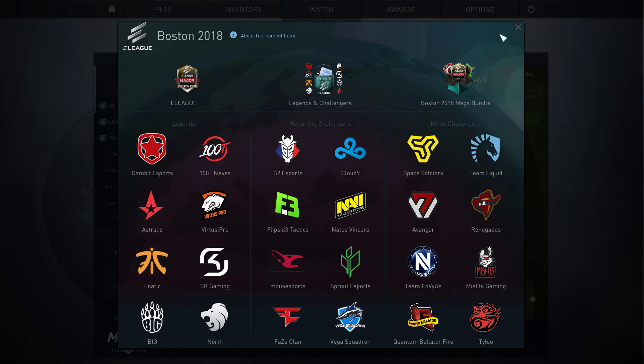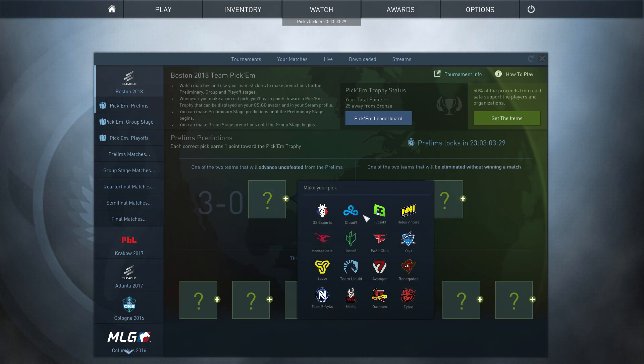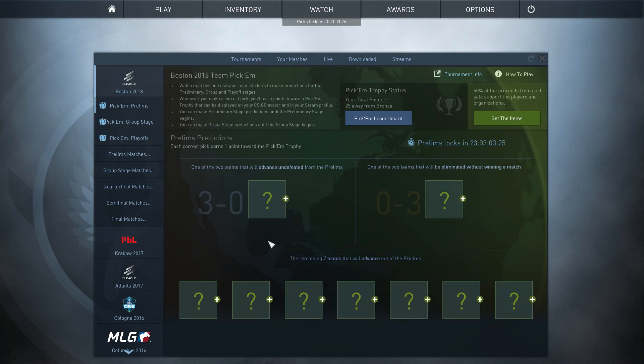You can even start the pick'em challenge like the last major, but I'll wait until next year. For those of you who don't know how this works, you need to predict which teams will advance to earn points so you get the pick'em trophy. In order to predict the teams, you need to buy team stickers. Don't worry — even if you use them in the pick'em challenge, you will get them back.